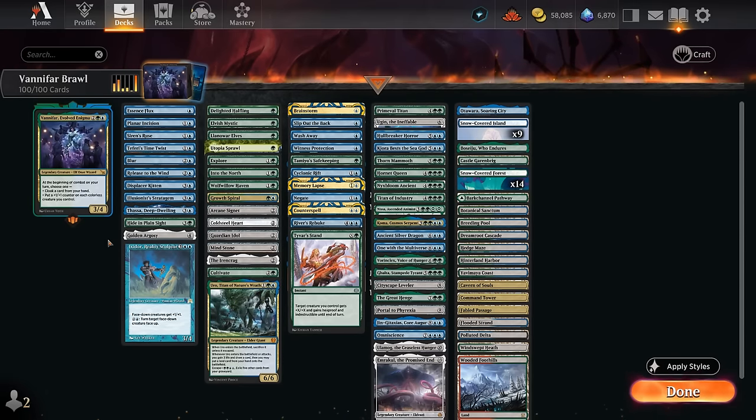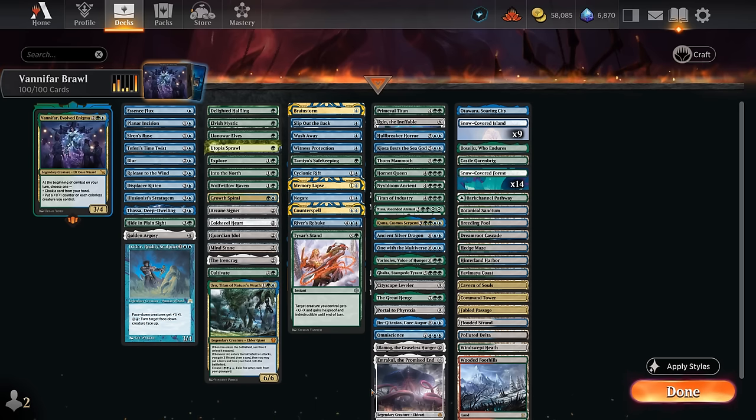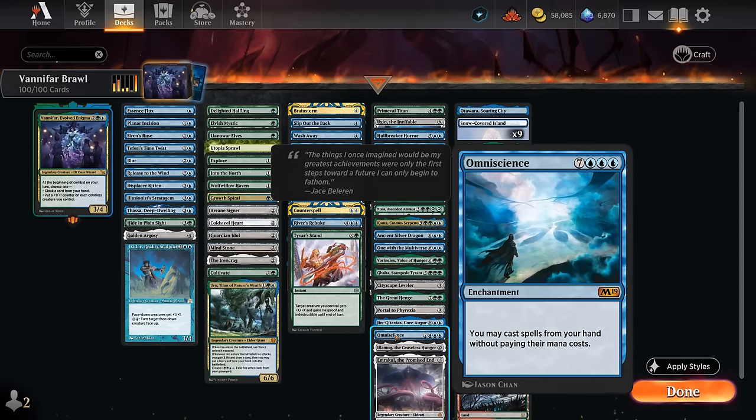Hello and welcome to another Brawl Games video. Today we're taking a look at Vanifar Evolved Enigma. You may have seen my standard build of Vanifar where I played it alongside artifact creatures and plus one counter synergies. In this deck we're mainly going to be cloaking cards from our hand as a face-down 2/2 creature with ward 2, cheating ungodly expensive permanents onto the battlefield using the cloak mechanic. Then using cheap flicker effects we can turn those cards face up and get a huge mana discount, getting Eldrazi and 10+ mana cards onto the battlefield as early as turn 4.